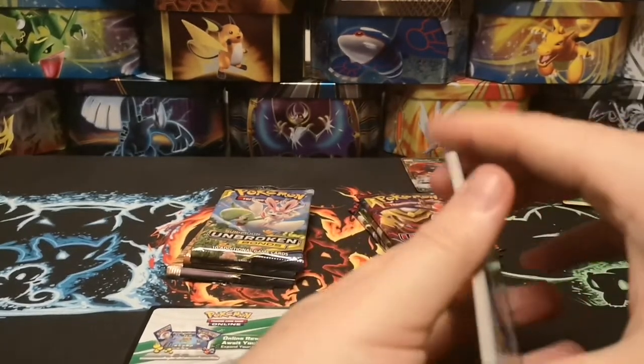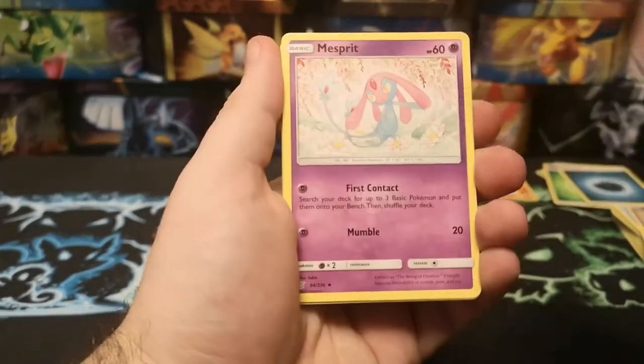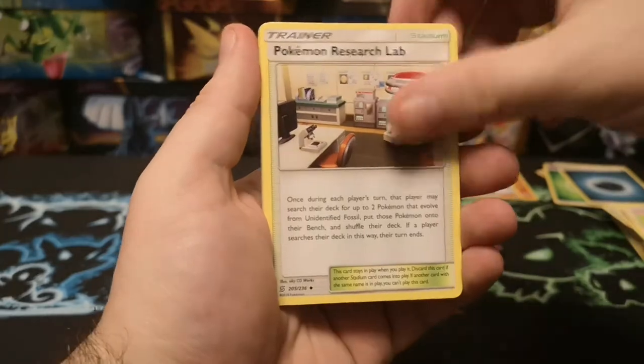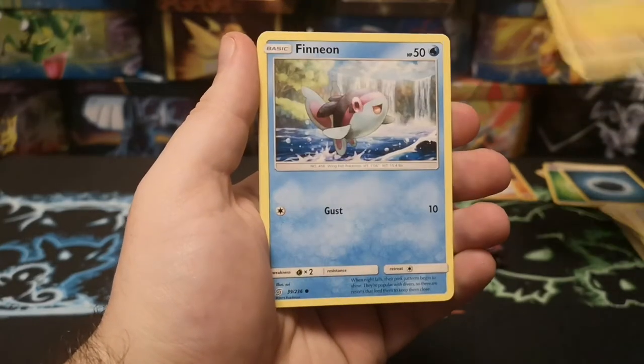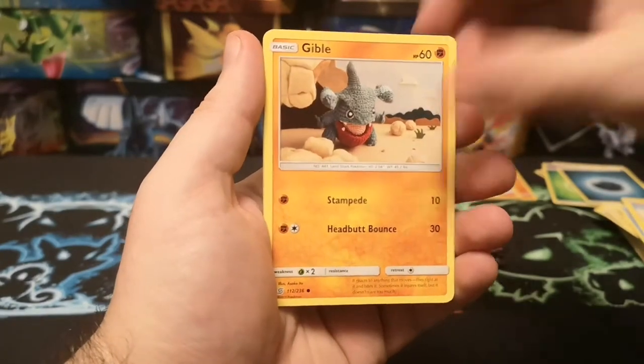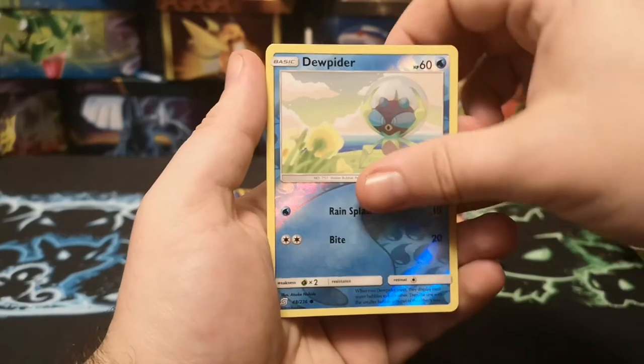We've got a Dark Energy, then Mesprit, Komala, Research Lab, Axew, Finian, Stunfisk, Gible, Lickitung, Dewpider, and a regular rare Latios.